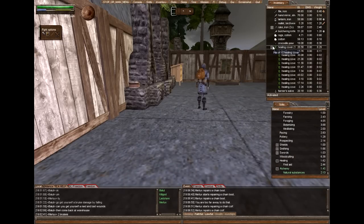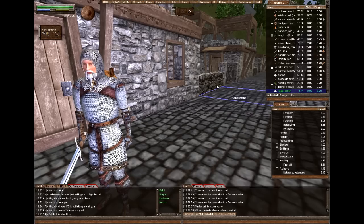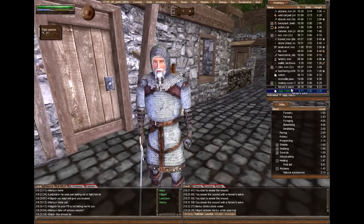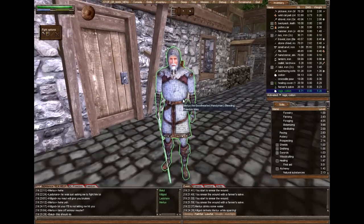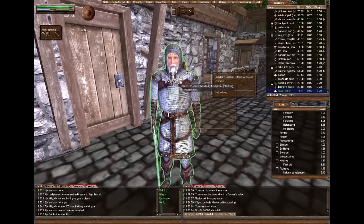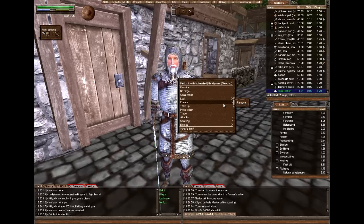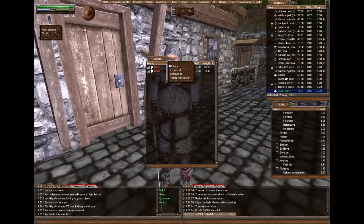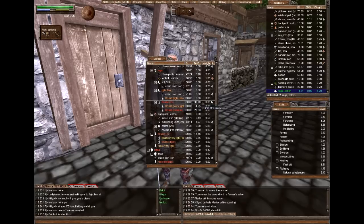Now with all these healing materials in hand, I'm going to show you how to apply them on a wounded person. My friend here has gotten himself near death, so I'm going to look at his equipment and see what damage he has, and show you how to use all these materials.